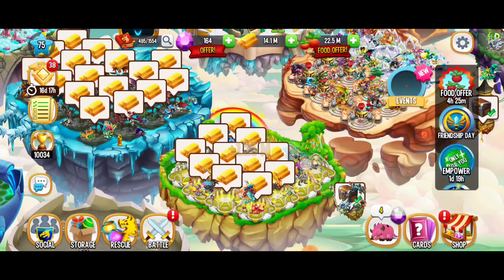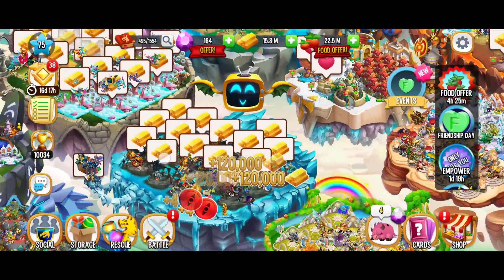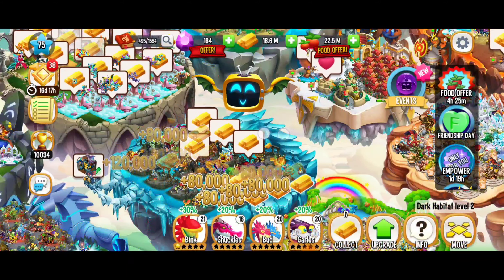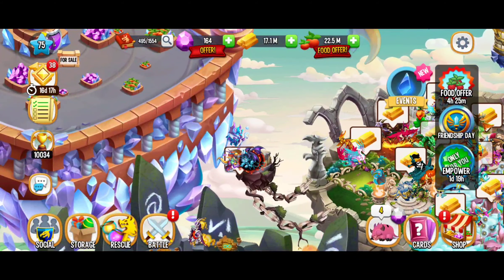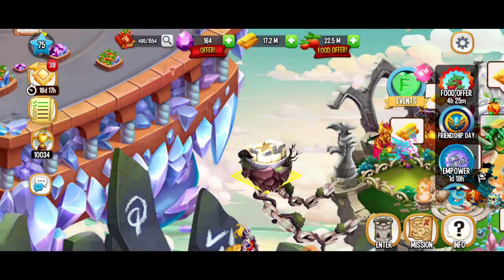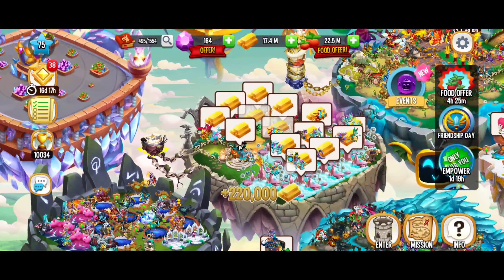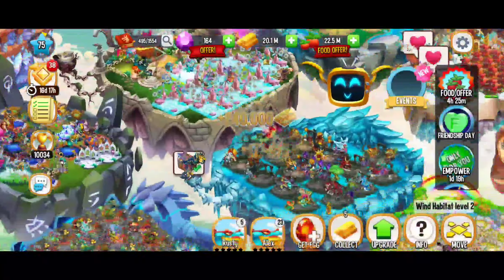We've got another habitat right there — a light habitat. We're going to collect all of this gold. When it comes to the towers, I actually sent a couple dragons off. Here we've got Fawn's Tower, but unfortunately our dragons weren't able to bring back the puzzle piece. Let's keep getting that gold.